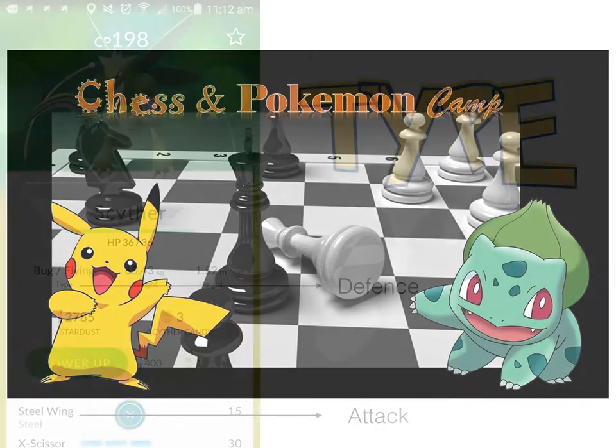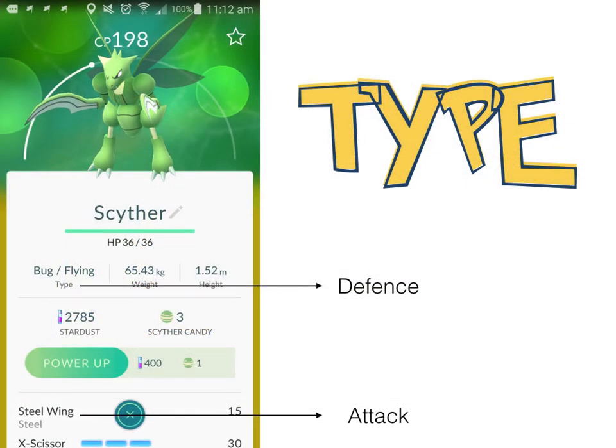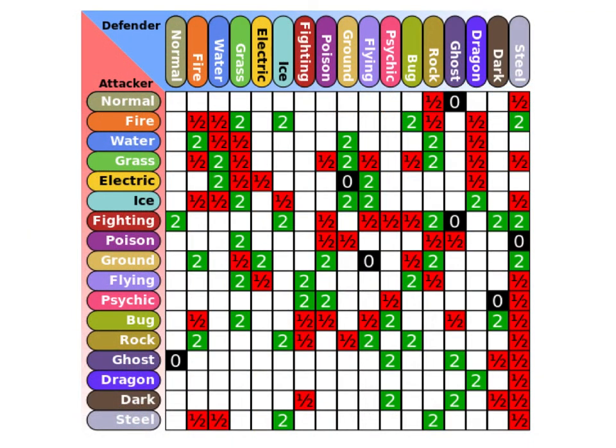Before we get into them, I just want to introduce defense and attack of your Pokemon. Your Pokemon has a type — in this case, we have a Scyther, who is both a Bug and a Flying type, and it has an attack which is Steel Wing, another type. So your Pokemon could, in a sense, have four different types. Types are important because certain types have different advantages and disadvantages against other types. Look at this game matrix — it's quite intense, but what we have here is all the various types, and green represents an advantage while red means a disadvantage against those other types.